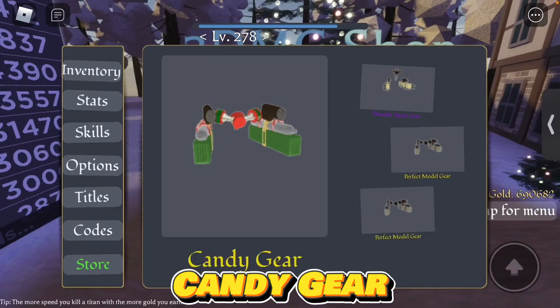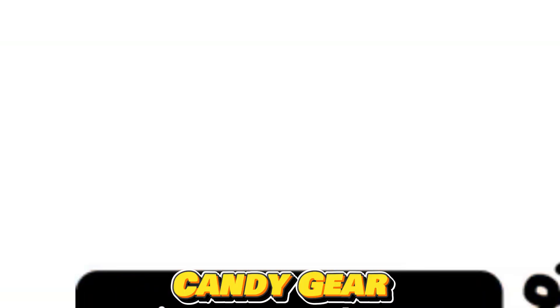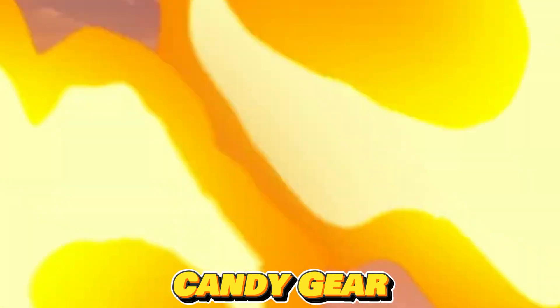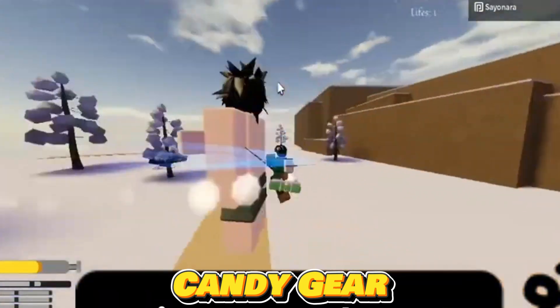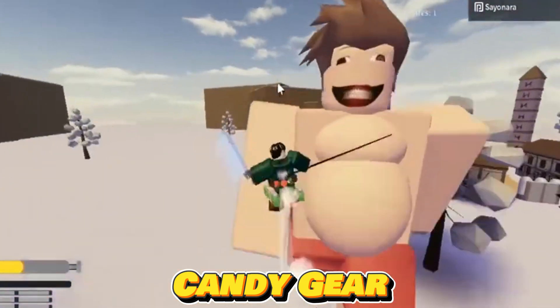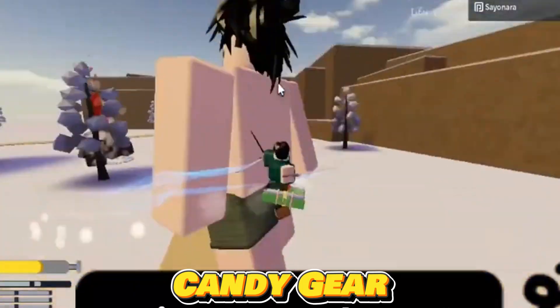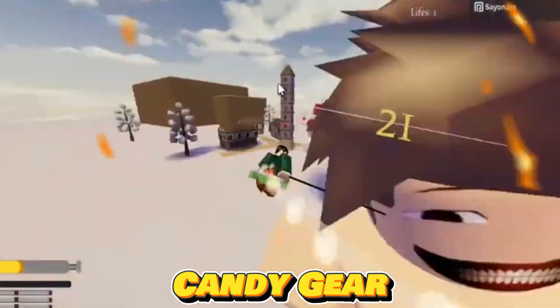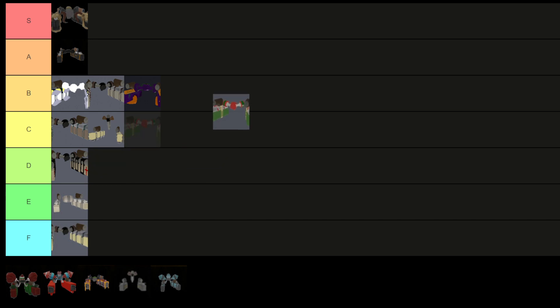The Candy Gear, a legendary 3DMG, was once available in the shop with a 1% chance per roll to obtain it. It held a special status during the 2021 Christmas update, being the top-tier gear known for its unique ability to provide on-the-fly healing. However, since the update took place two years ago, acquiring this gear is no longer possible, making it a limited and exclusive item from that time. As a result, I'm placing Candy Gear in the B tier.